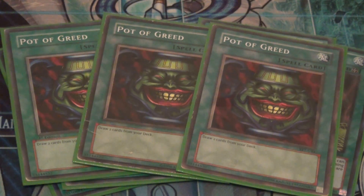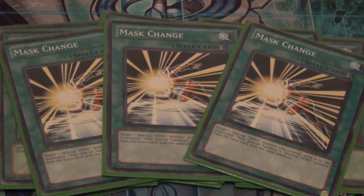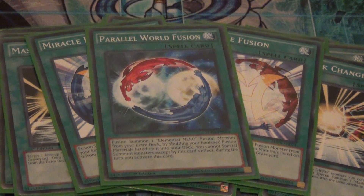For searchers, I play double E — Emergency Call and one Reinforcement of the Army. I also play triple Mass Change because we do play the Mask Heroes, and the Mask Heroes give this deck more power and make it a little meaner. I also play double Miracle Fusion in case we have cards in the graveyard and need to get them into our banished pile.